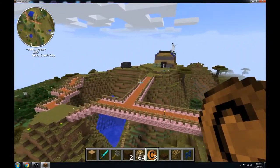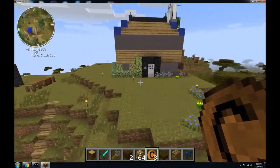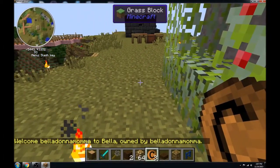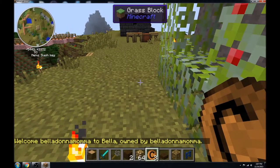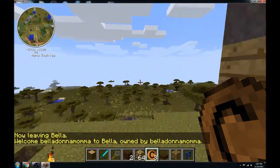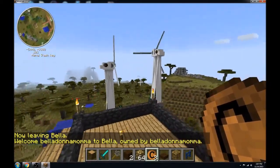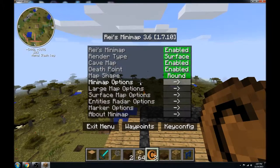Let me show you — it's really neat. You come in here and it tells you 'Welcome Belladonna Mama to Bella,' which is what I named my own residence, owned by Belladonna Mama. Let me show you what I'm working on for the server itself.